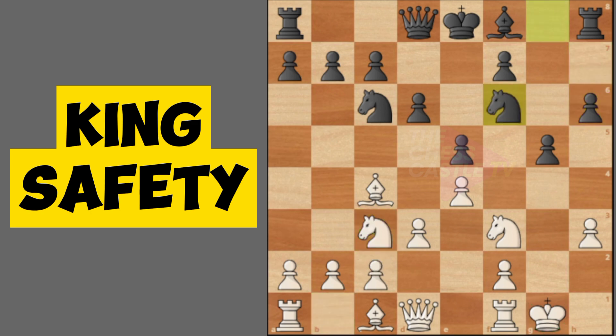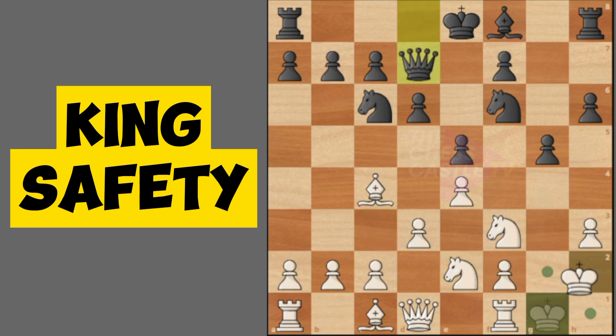We need to develop our minor pieces. I want to move my knight here — the idea is to defend the king because I have no pawn here; the opponent sacrificed a pawn. I'm going to put my king here on g2.